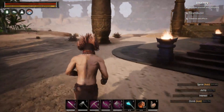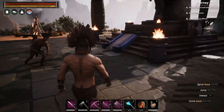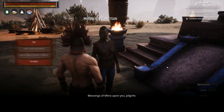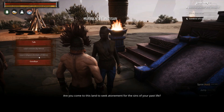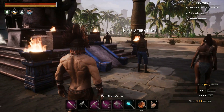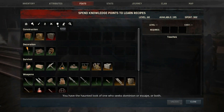Hello everybody, I'm Fat Bastard and I'm going to show you today where to find the different acolytes. This is Muriela the Artisan and she is for Mitra - learning about Mitra, learning the religion of Mitra and what it means.